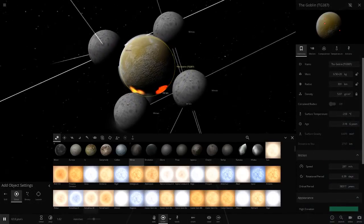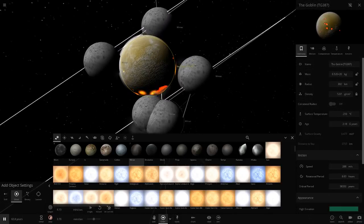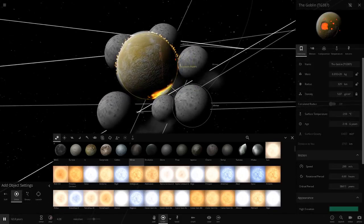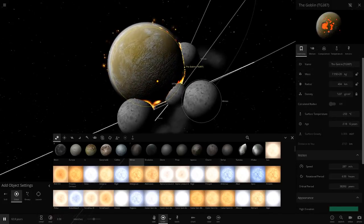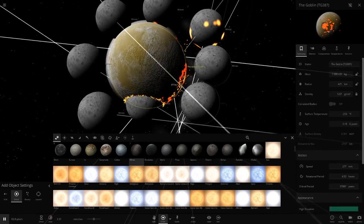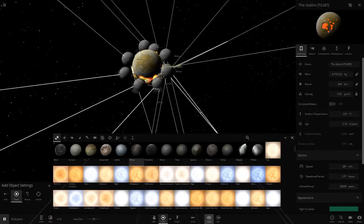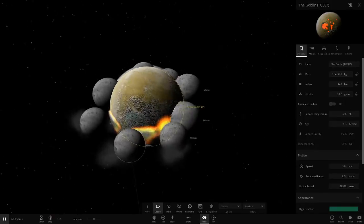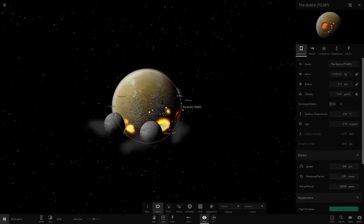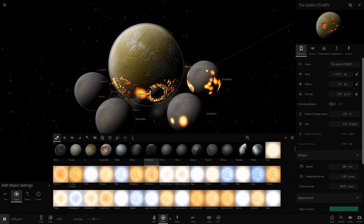Let's put a few Mimoses around — hopefully the Goblin can eat them all up. There we go, destroying all those Mimoses. It's slowly gaining mass quicker and quicker. The radius is going up nicely so we'll keep spawning Mimoses in. The object is getting bigger and bigger from all the extra mass. We'll turn off trails and orbits because that's getting annoying. Those poor Mimoses just crashing straight in.